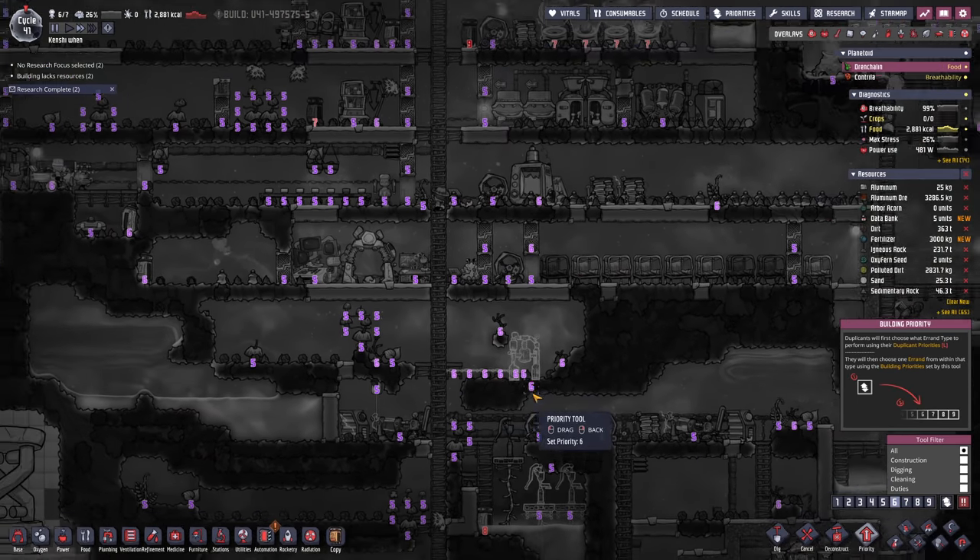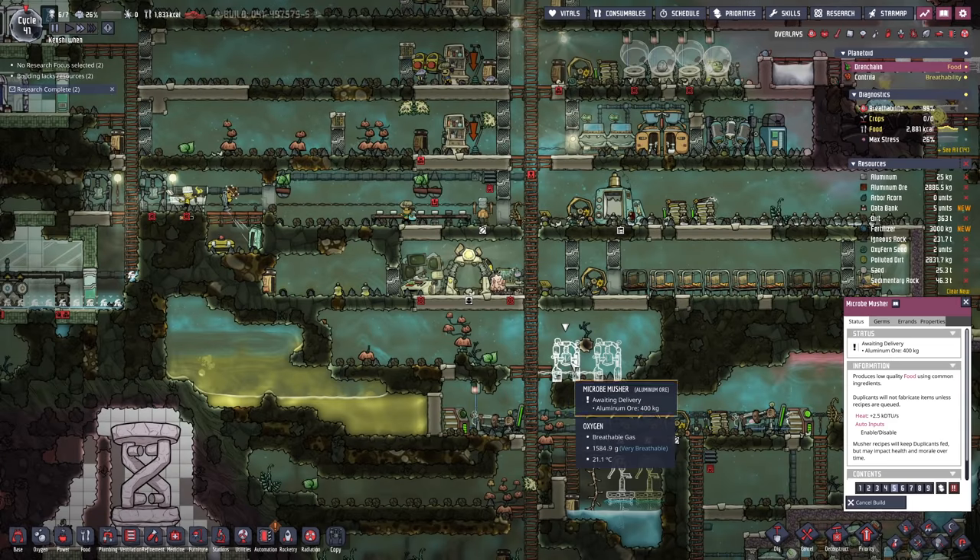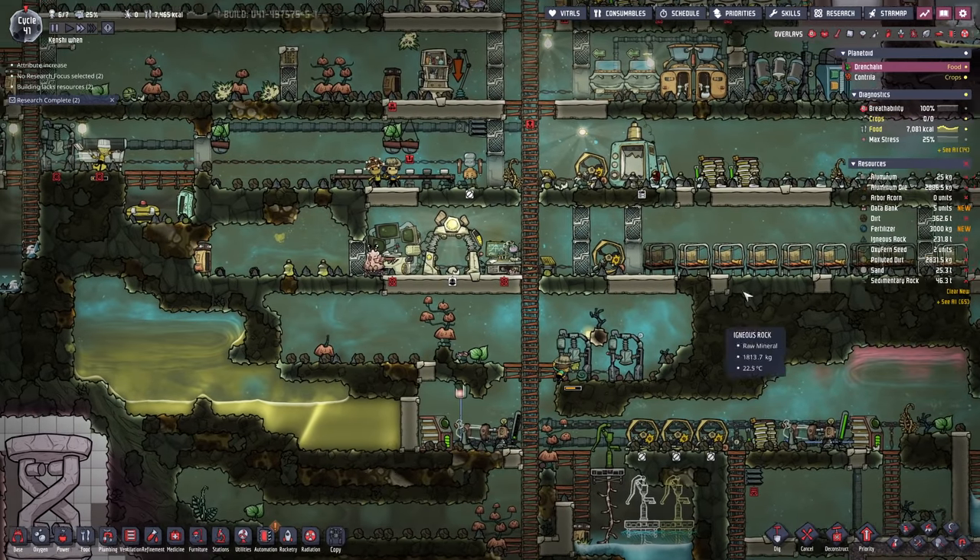We're going to make this a priority 6. We're going to need that cooking station up and running as soon as possible. In fact, we're going to stick down another cooking station right there. Okay, there we go, we're started.